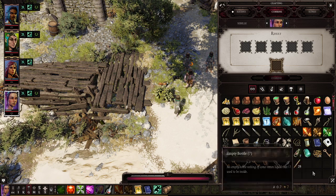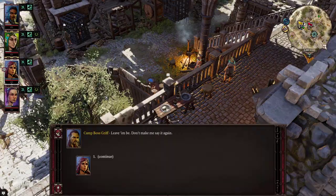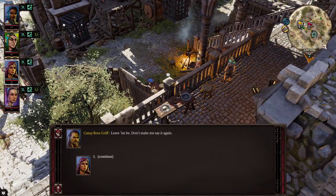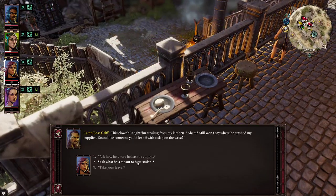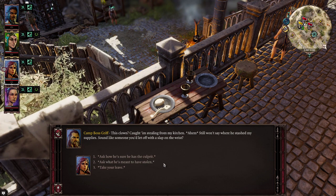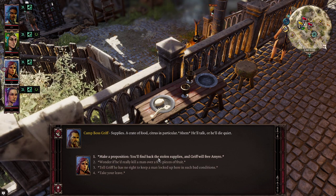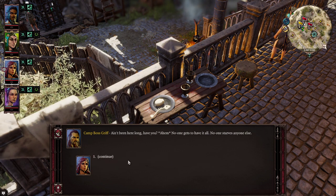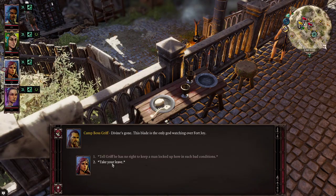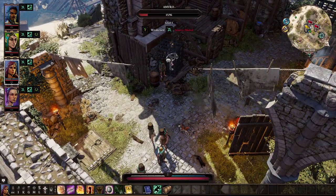I'll just double check and make some more arrowheads. Next thing is we are talking to this prisoner here, essentially gaining a little quest. We caught him stealing from the kitchen — supplies, citrus in particular. He's happy to let this clown die. We got ourselves a quest to gain the stolen fruit. That's going to be quite easy.